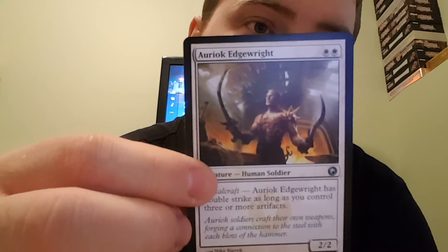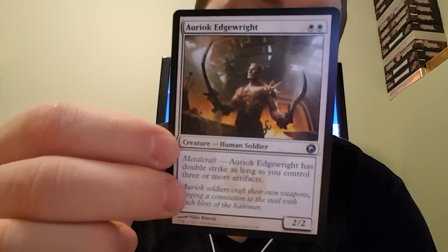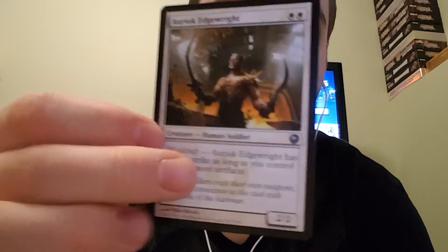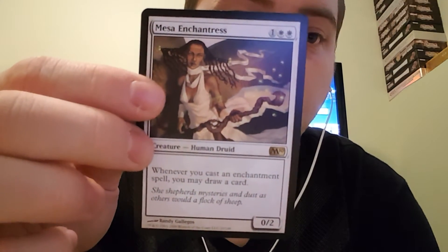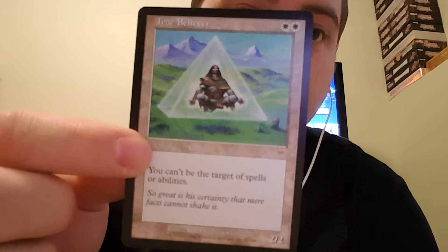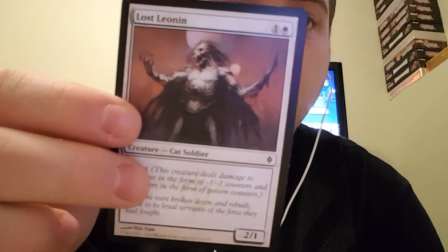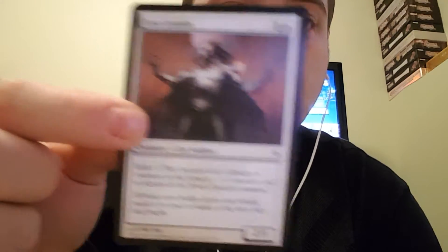Auriok Edgerite has Metalcraft — it has double strike as long as you control three or more artifacts. Mesa Enchantress — when you cast an enchantment spell, you may draw a card. True Believer gives you hexproof. It's a creature, 2-2 for 2. Lost Leonin is a 2-1 for 2 with infect. It should be a zombie, but it's not.